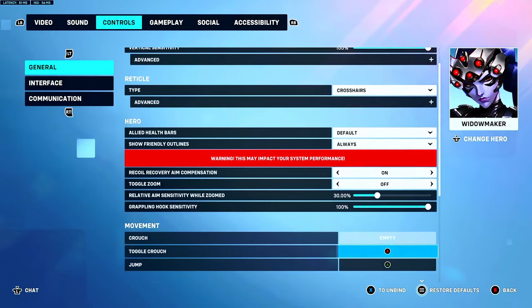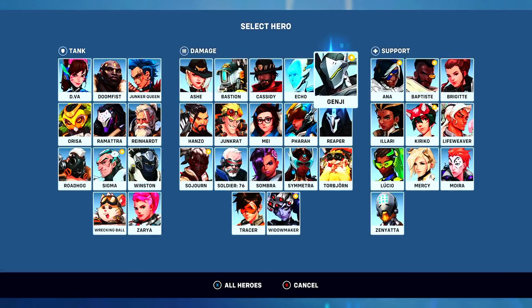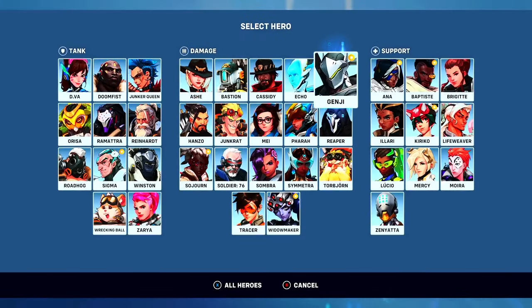For Widowmaker, I play 30 scoped. I sometimes put it up to around 70. I go from 30 to 45, to 50, to 60 — it's all about how I'm feeling, but 30 is usually what I go to.